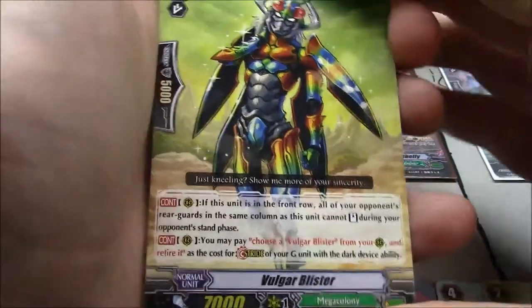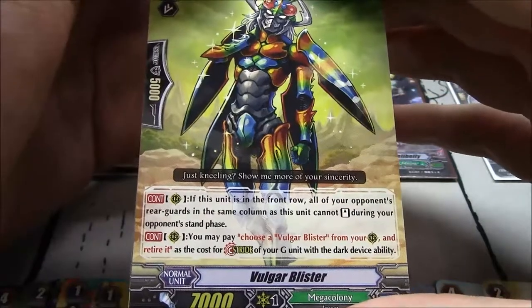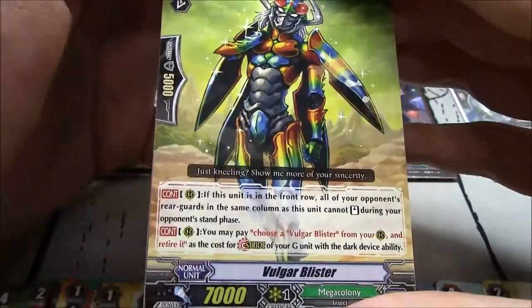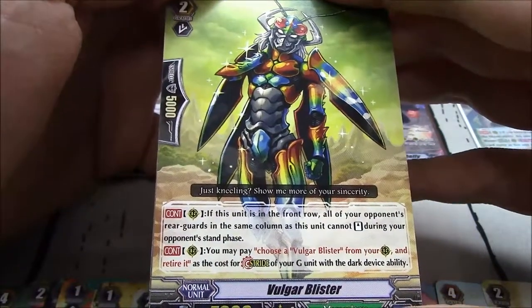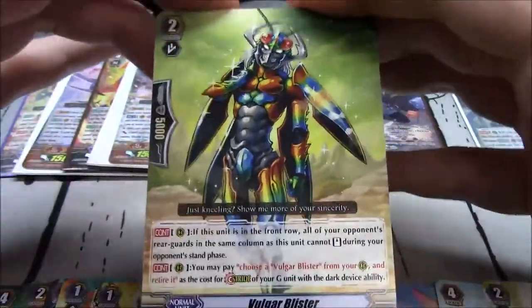Vulgar Blister — if this unit is in front row, all of your opponent's rearguards in the same column as this unit cannot stand. It's a grade 2, 7k. You may choose a Vulgar Blister from your rearguard and retire it as the cost for stride into a G-unit with a dark device ability.